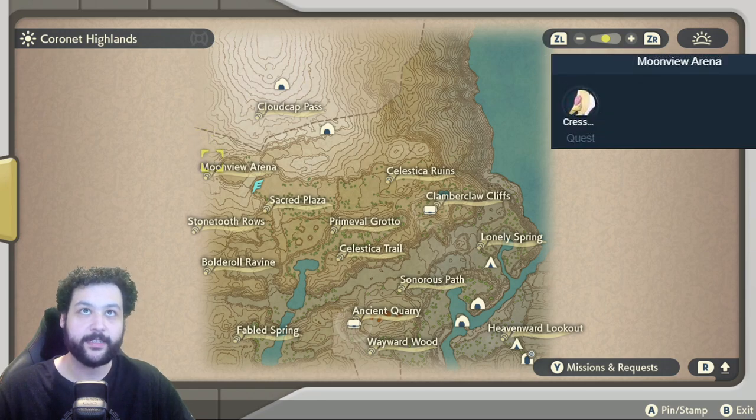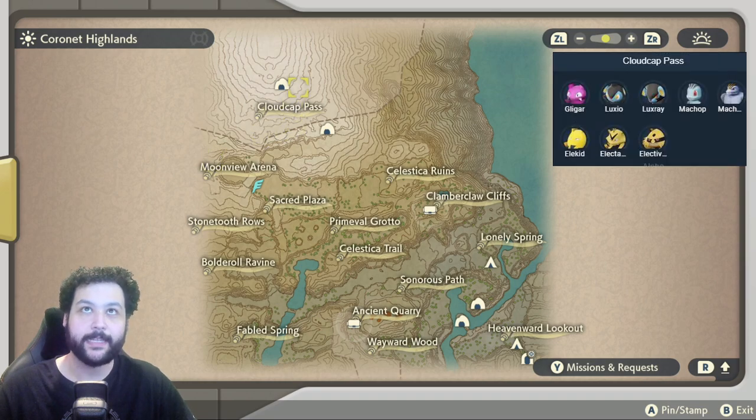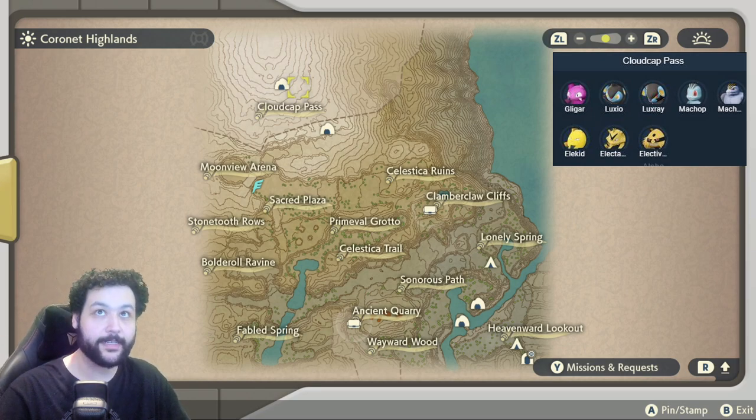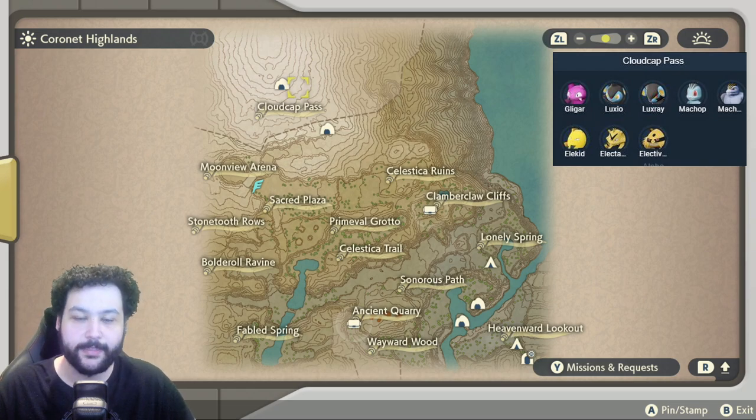Going to the Moonview Arena, there is the Cresselia you can get from the side quests. Then going up to the Cloud Pass area, we can get the Alpha Electabuzz, but you can also get the baby Elekid here as well. Gligar, Luxray, and the Machop line also spawn down here.